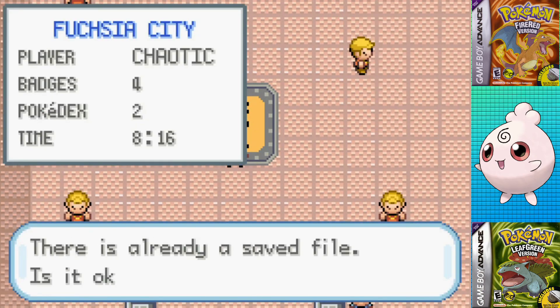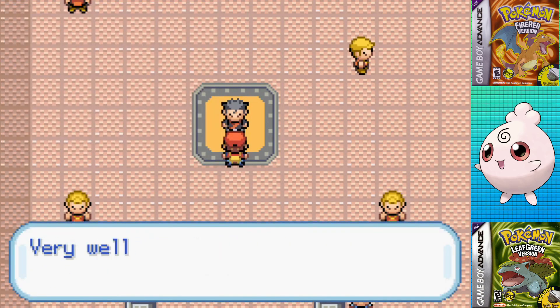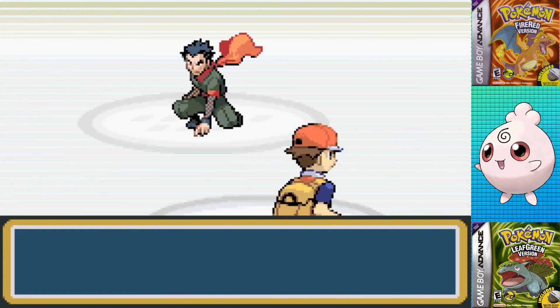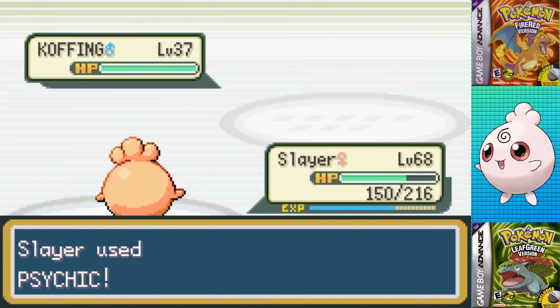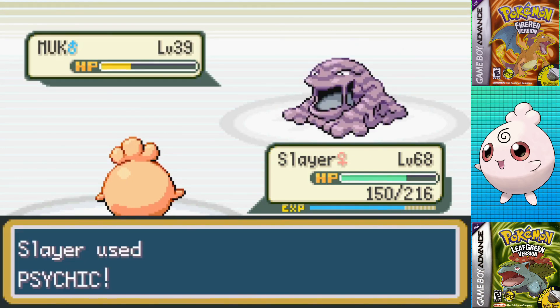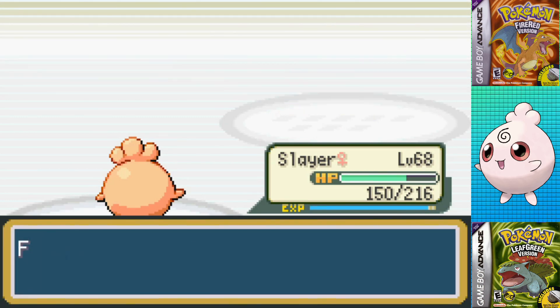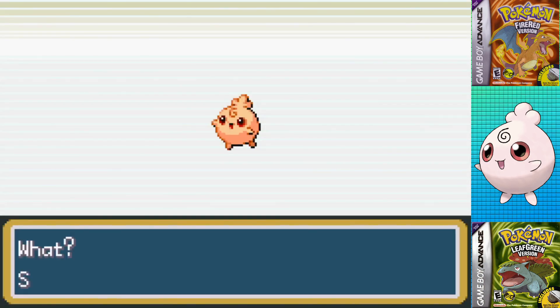At least I can redeem myself against Koga. I figured he'd be really easy in this run since I grabbed the TM for Psychic from Saffron City back when I was taking out the Silph Company, which ended up being the perfect choice. He leads with a Koffing, which is a one-shot. Muk's a two-shot after using Minimize. The second Koffing's a one-shot. And the Wheezing is the only remotely threatening Pokemon, and oh wait, it was a one-shot, getting me to level 69.